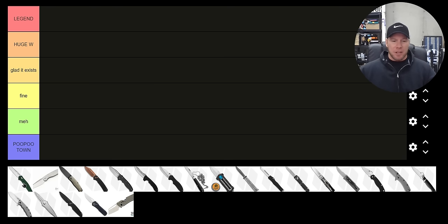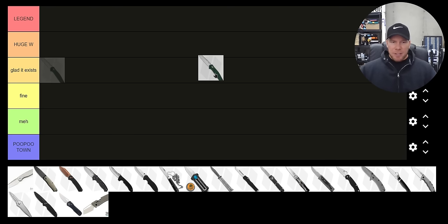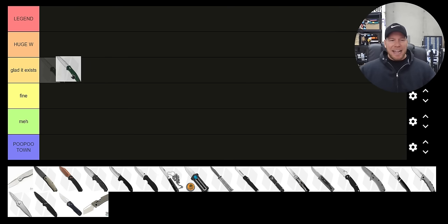Starting off with thumb studs, represented by the 940. How satisfying is it to deploy a knife with thumb studs? It's pretty satisfying — detent plays well. Even the best thumb stud openers are just kind of like, I guess, I like some systems better. As far as reliability, I think it's fairly reliable — kind of as reliable as it is satisfying. Convenience is also kind of there, in between Glad It Exists and Huge Win. Starting off with a real controversial one — I might come back and change this.